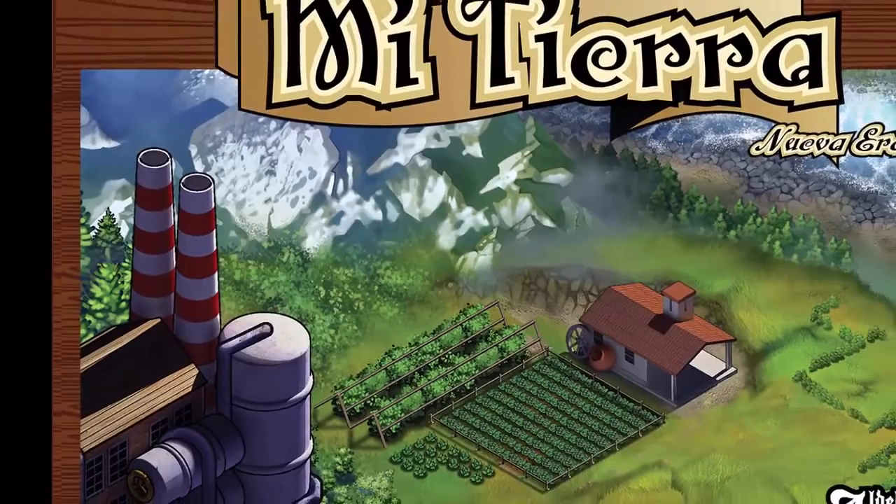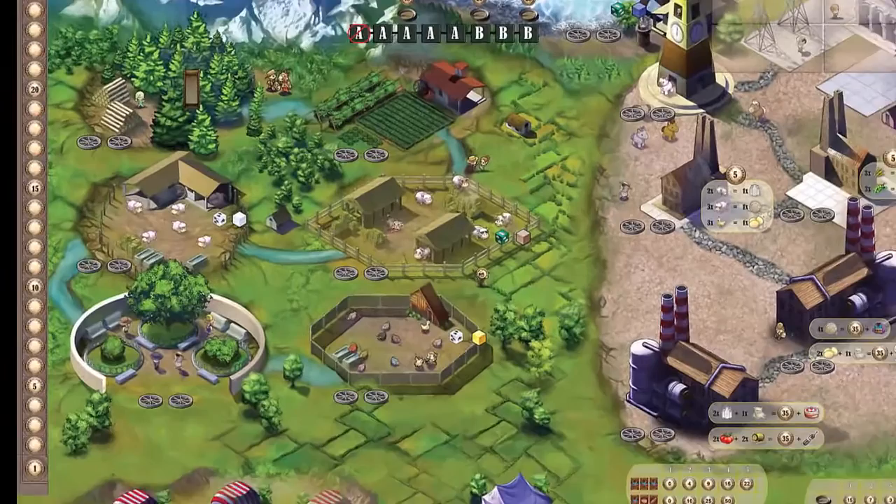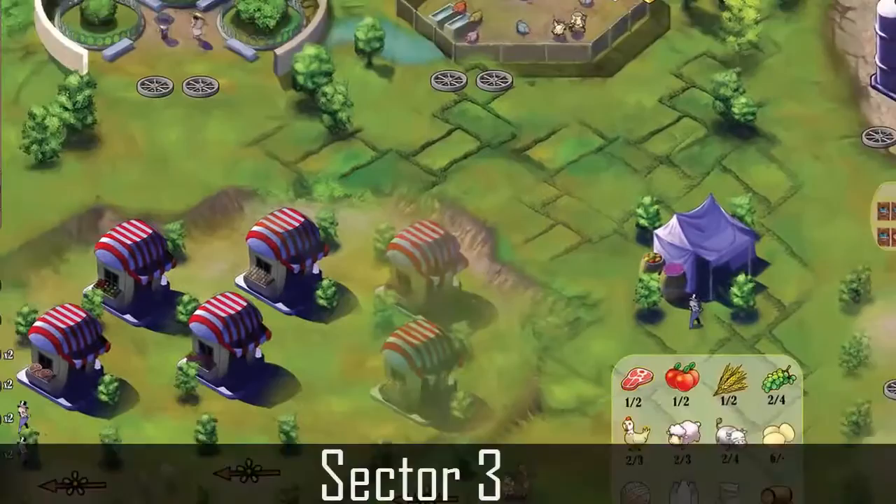Players operate both on the main board and on their personal board, the farm. It's important to locate three main sectors. During the game, the players collect animals and seeds from the countryside that will be planted and bred in the farm and refined in the city factories. Players can collect money selling refined goods in the market and gain some extra by attending reviews. The winner is the player with more money at the end of the last round.